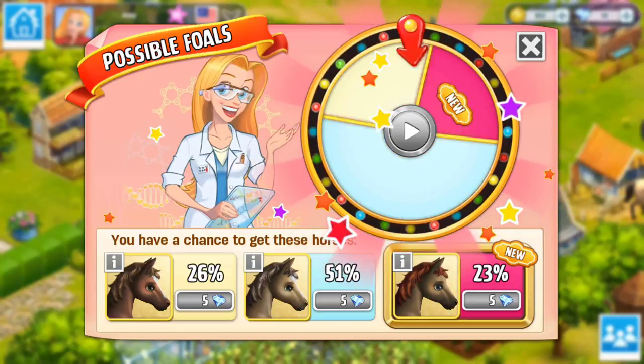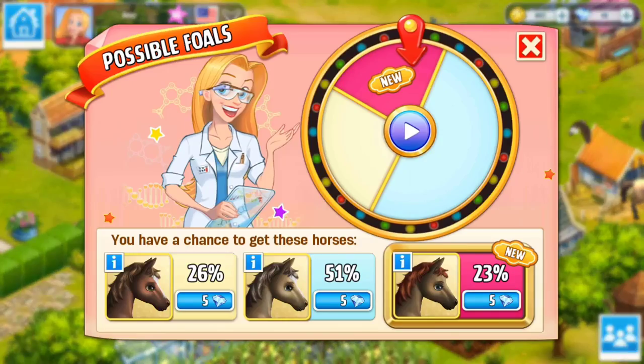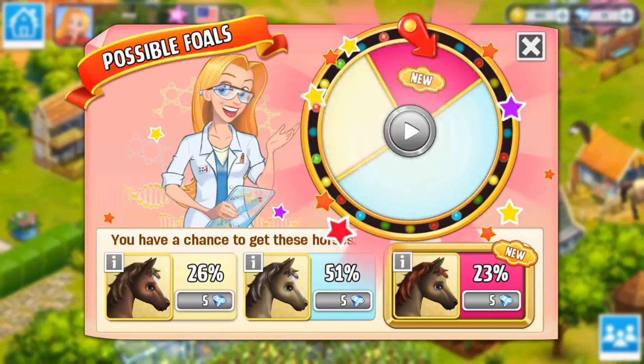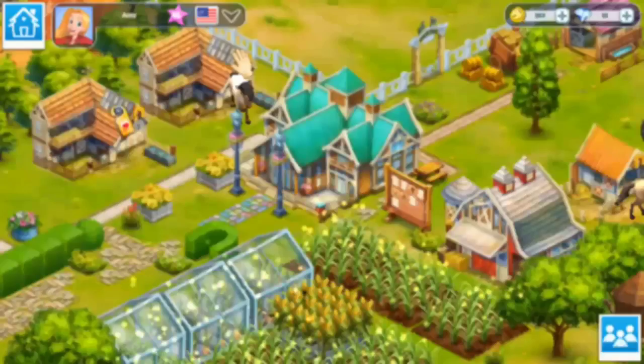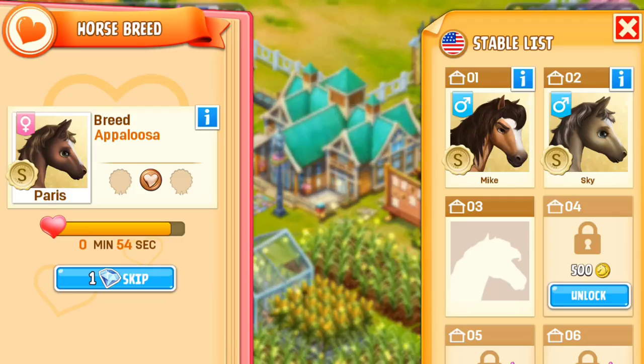Impossible foals — another one of those. Let's retry. I was like 'oh well, don't waste diamonds.' Appaloosa! Unlock — yeah!